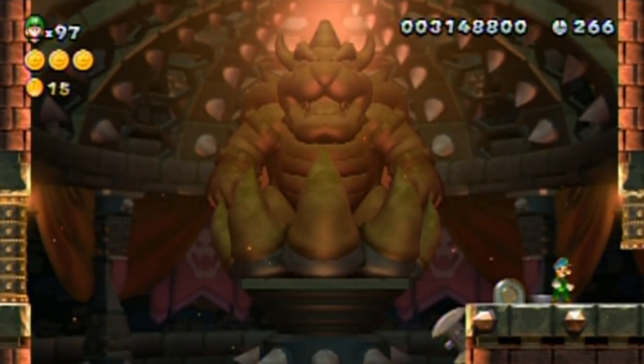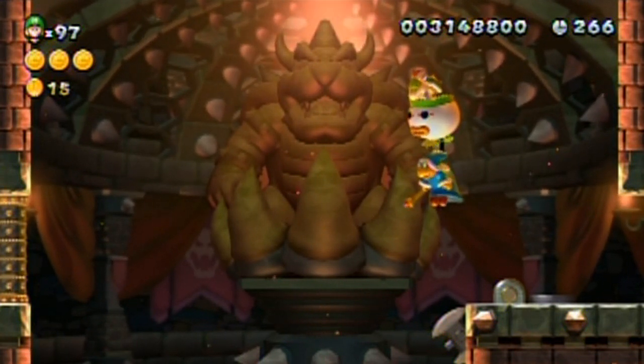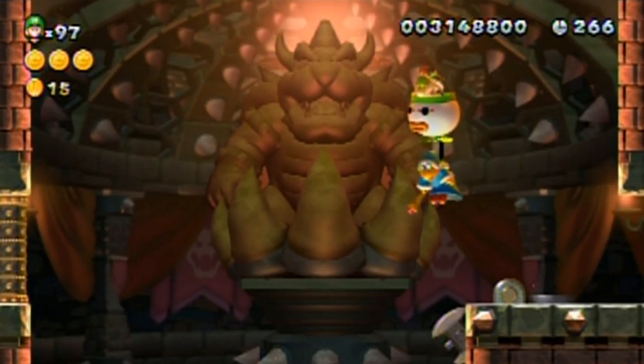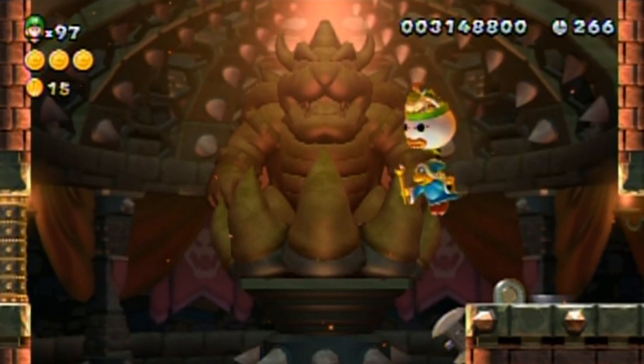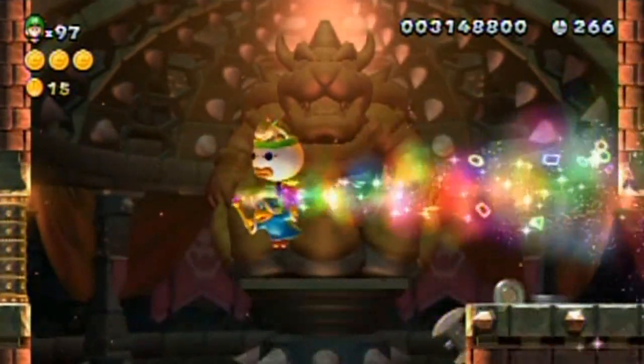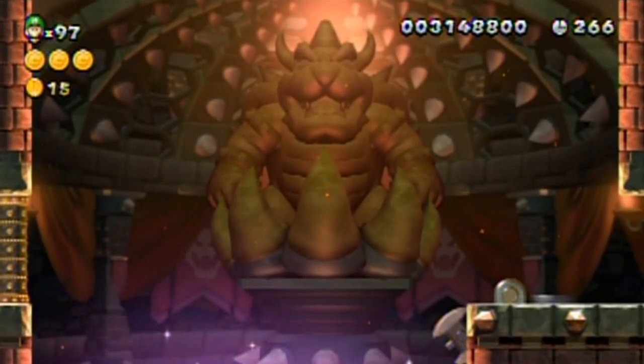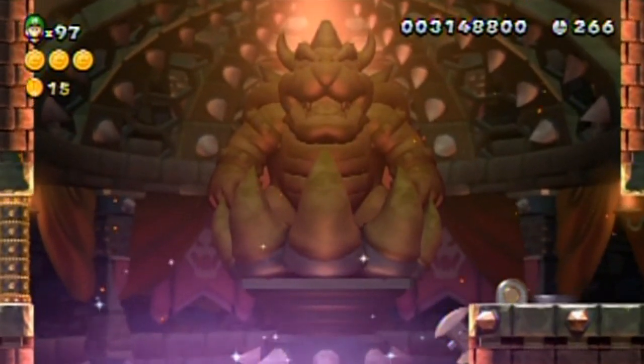Oh Bowser, you think you would learn from your past mistakes. Or maybe what he should have done is just jumped on the switch himself — Luigi comes into the room, he jumps on the switch, the hatch shuts behind Luigi, Luigi falls to his doom. That's what it should have been. But nope, he didn't do it. But wait — there's more! Of course there's more. That was way too easy — come on, don't be silly.